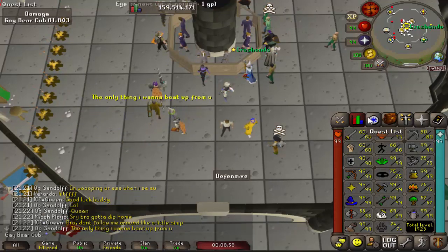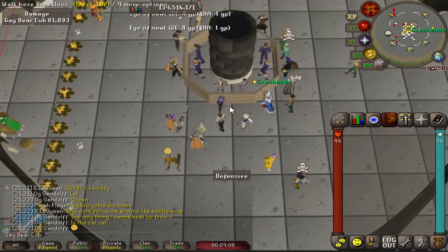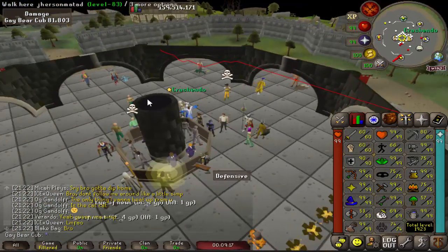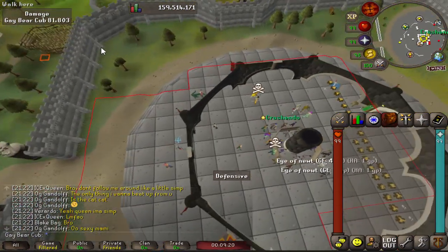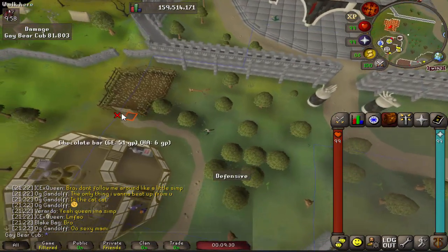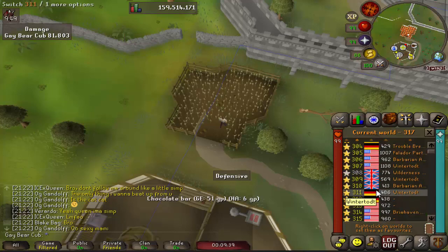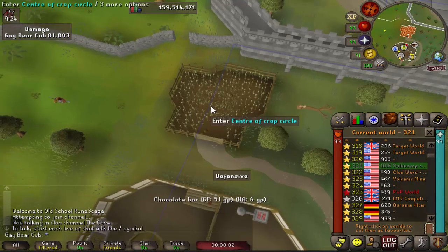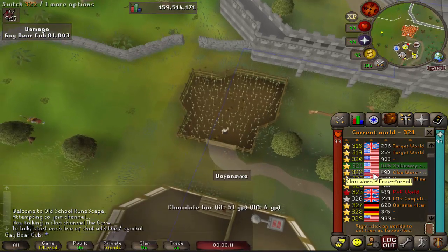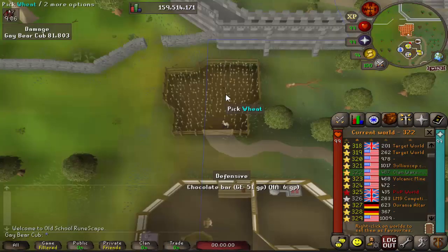I'm going to head on over to Puro Puro and catch some Eclectic Implings. I'll get the free Butterfly Net and some Impling Jars from the guy there. We need to find a wheat crop circle in this wheat field, so we'll have to hop around worlds to get to Zanaris instead of wasting our home teleport. That didn't take too long - wait, you're joking. What is that? It despawned as soon as I started recording. I literally hopped three worlds, found it, and then it despawned. That's saddening.